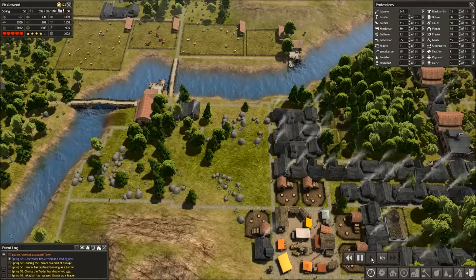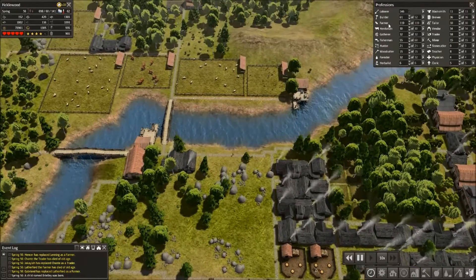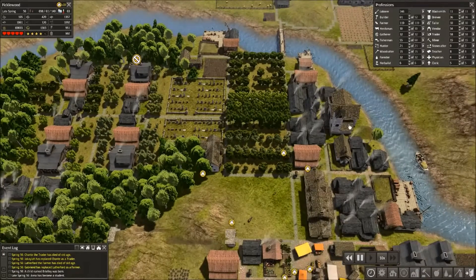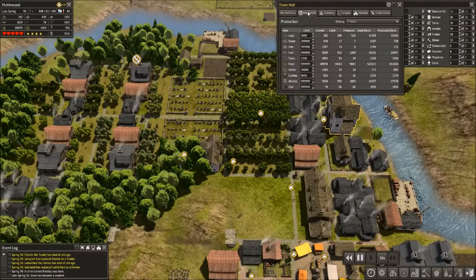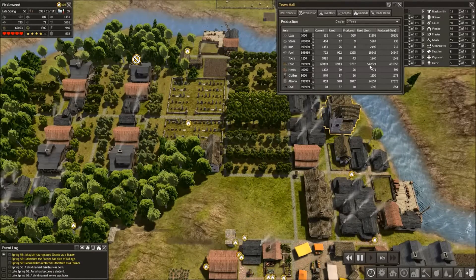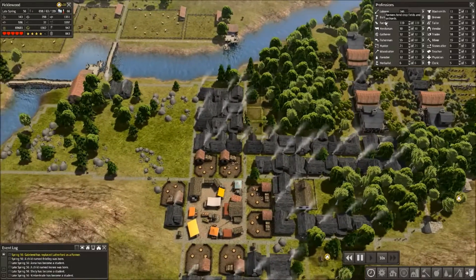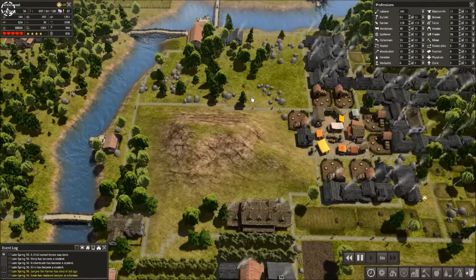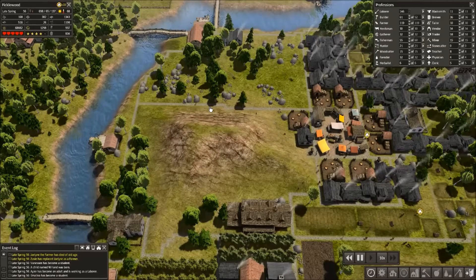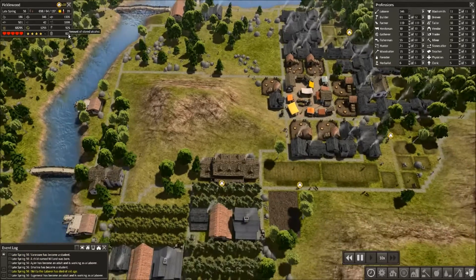We're technically running at quite a bit of a deficit in food production, but that doesn't necessarily mean our food income. We are trading for so much food — I have all of my docks on auto-trade for fruits, vegetables, and grains. The only one I'm not auto-trading for is meat, because meat's expensive and I don't want to pay for that. And we are producing quite a bit of alcohol thanks to our booze blocks here.